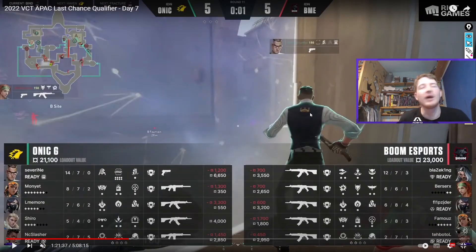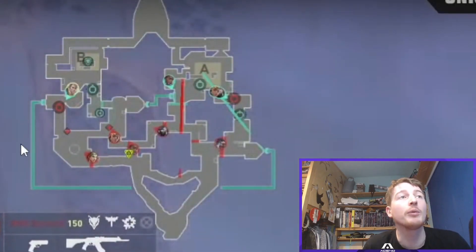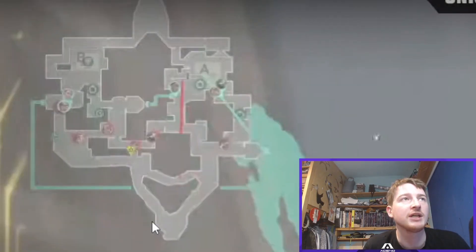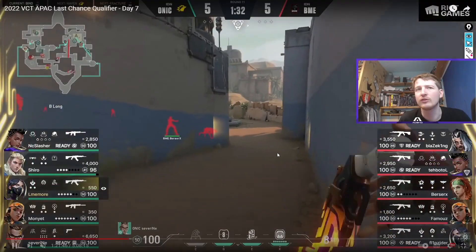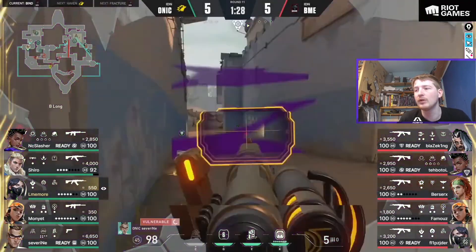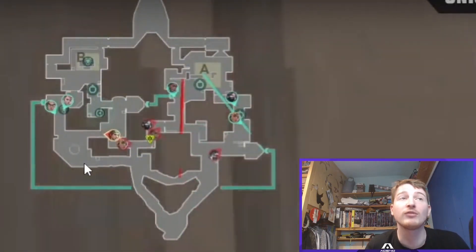Now let's come to round 11, where we'll see a really cool idea — honestly one worth stealing if you play Fade on this map. What we start with is again a kind of early default look, but we get a push from Onyx down towards Shower. The Sky flashes, sees them, and does an early Haunt to check whether the pressure is real. They see two people toward Long and also the Chamber ult, so they decide to come away from it.